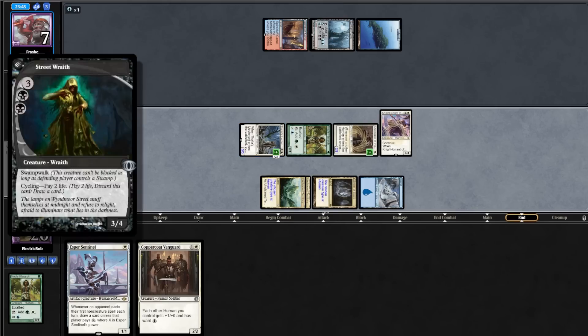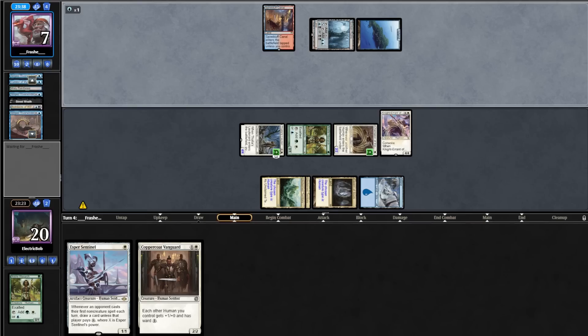That's pretty sweet. We attack opponent for 5 and they're down to 10. On our end step, they cycle a Striped Riverrender and a Street Wraith. Opponent untaps and cycles another creature, then cycles again, and a third time. Then they scoop it up.